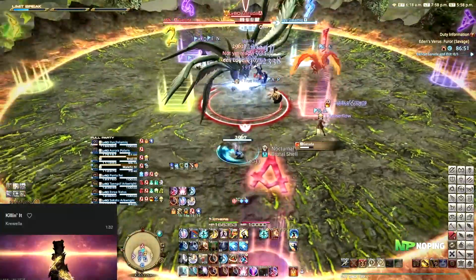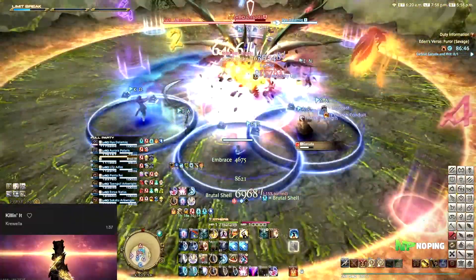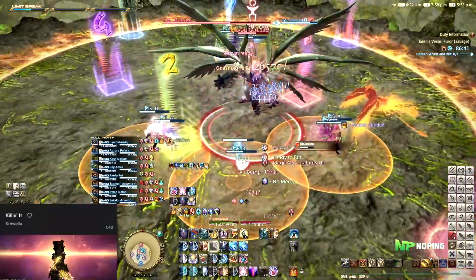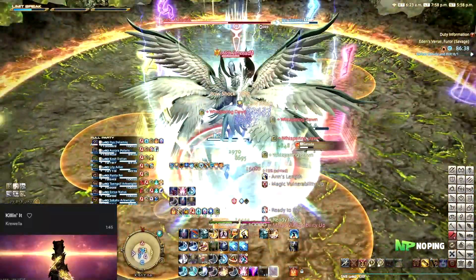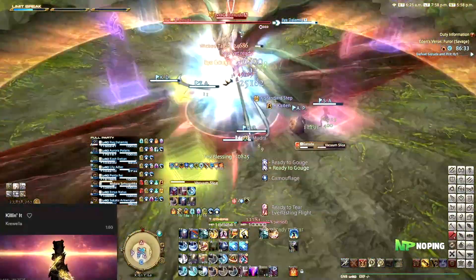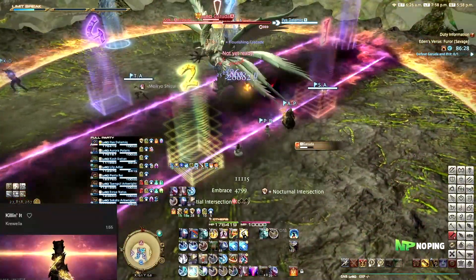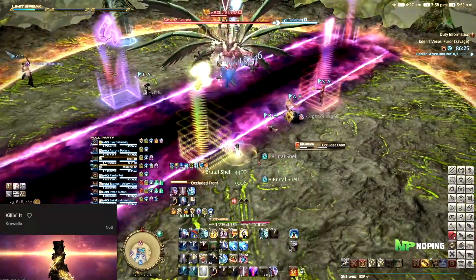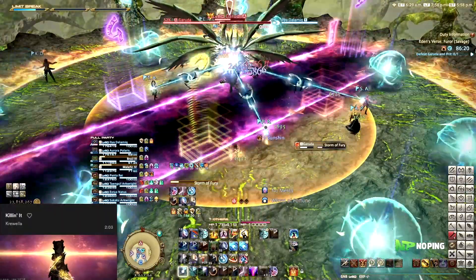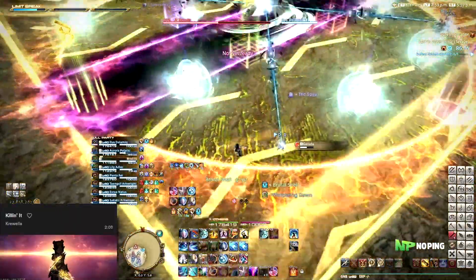After the ferro storm finishes, she's going to be doing the big blue puddle in the middle that will knock you back. Because of the way that we spread around the boss, I'm basically going to be pulling her a bit north, so that all of our melees can hit her whilst still sharing with the tanks and the auto healer on the left, because of how we divided our group share partner assignments.